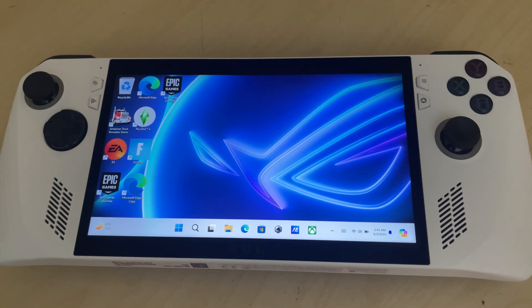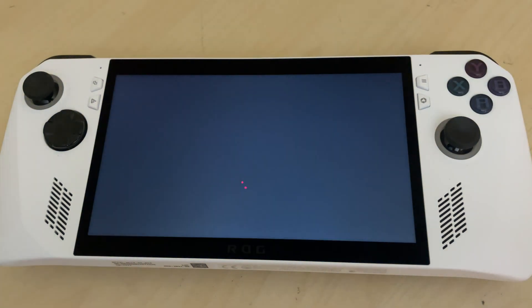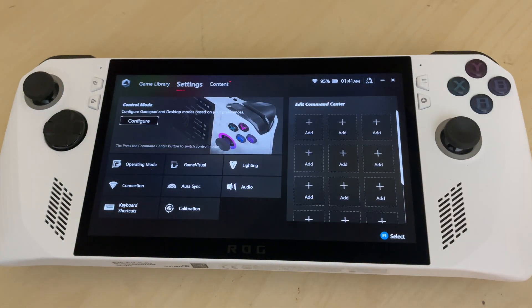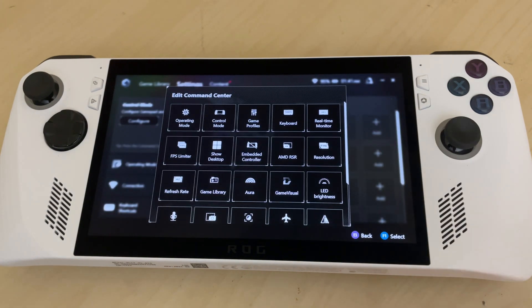Hi everybody, good afternoon and I hope you're having a wonderful day. Today we're going to be turning on the performance overlay on our ROG Ally. First thing we're going to do is press this button on the right — it's the Armory Crate button. In the Armory Crate, we are going into our settings, and under Edit Command Center on the right, we are going to add real-time monitor.